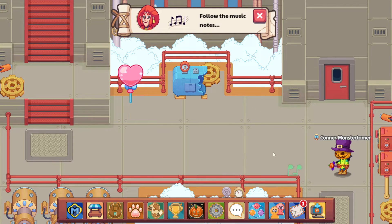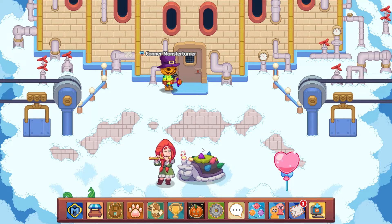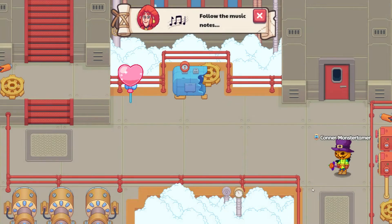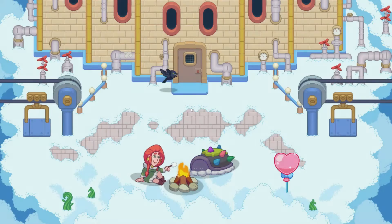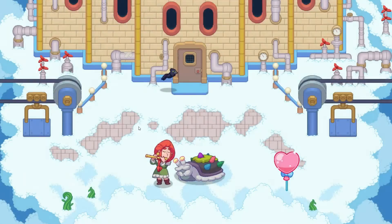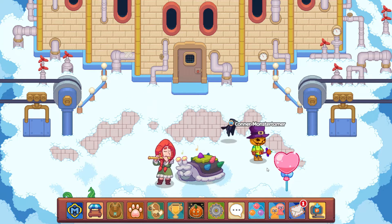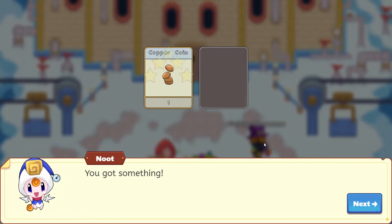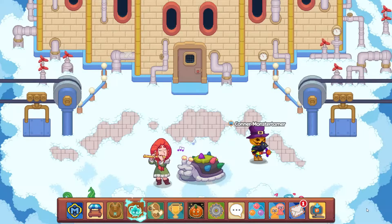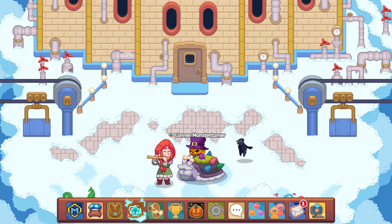It seems like she is right here — the musical notes are coming this way. And there she is! Let's go ahead and get this heart balloon. Just got to forget about this door; it's so tricky to walk past. Let's head this way, over here, and get this little balloon. There we go. Get a few more arrows and let's talk to Ula.